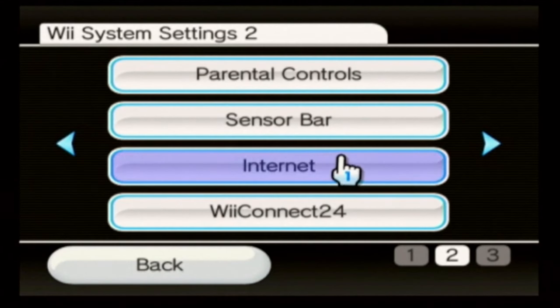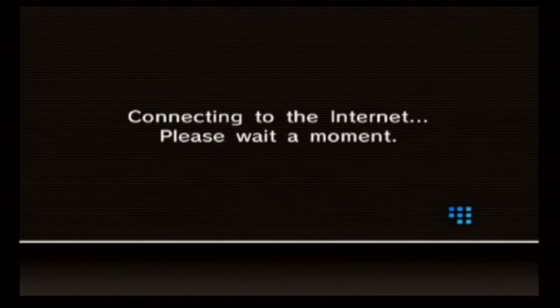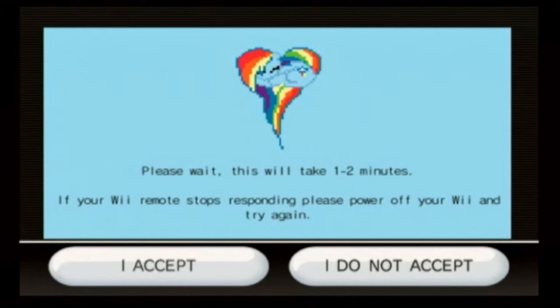Now go back into Internet, and instead of Connection Settings, go to User Agreements. This screen will pop up and you want to select Yes — this is how it will work. You don't want to press Next; it's going to connect to the internet. This is correct — if this screen appears, it means it's working. If any other screen pops up, just X out of it, power off your Wii, and try again.